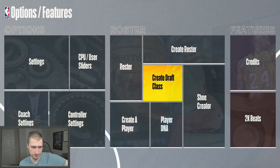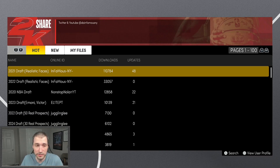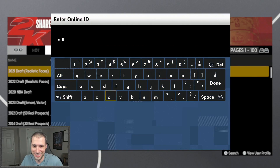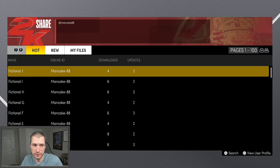I'll show you how to download them real quick, just as you normally would. Whenever you're going to use a draft class, it'll ask you where you want to find it. We're going to choose it from the user-generated classes. Again, this is on the PS5 only, and you would just click triangle to go ahead and search my online ID, which is pancake-88. We currently have 10 classes available, labeled fictional A through fictional J.